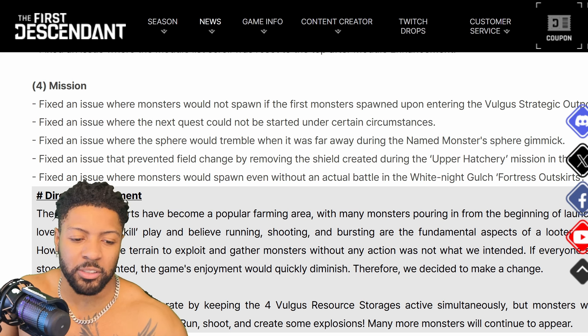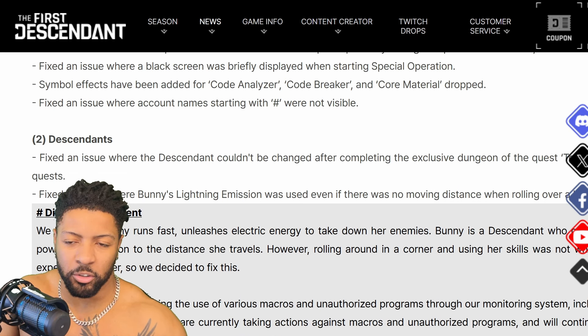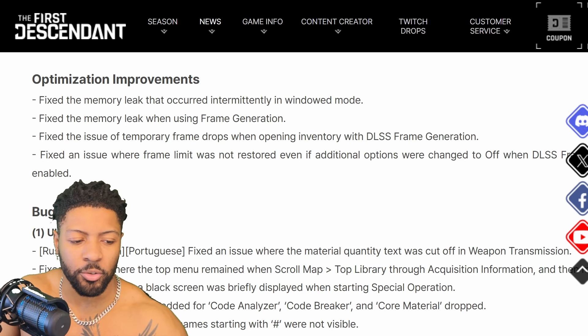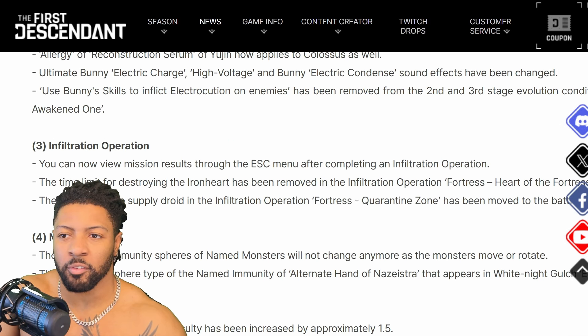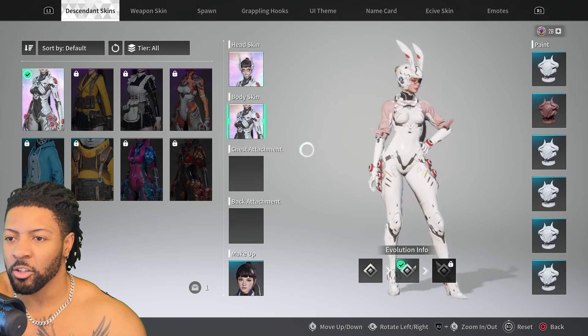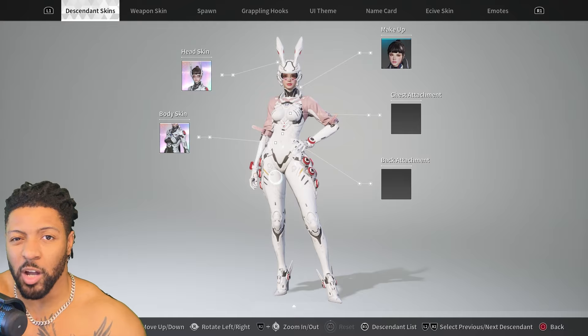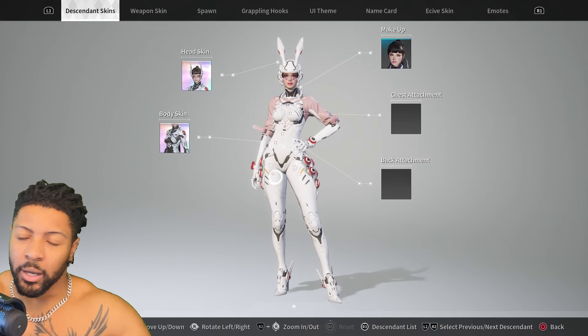Anyway, that's what we have so far. I'll put a link in the description below so you guys can follow up on the patch notes yourselves. If you want more First Descendant content and want to see what I get up to, you know what to do — like, comment, subscribe, and I'll see you in the next one. Let's get it!